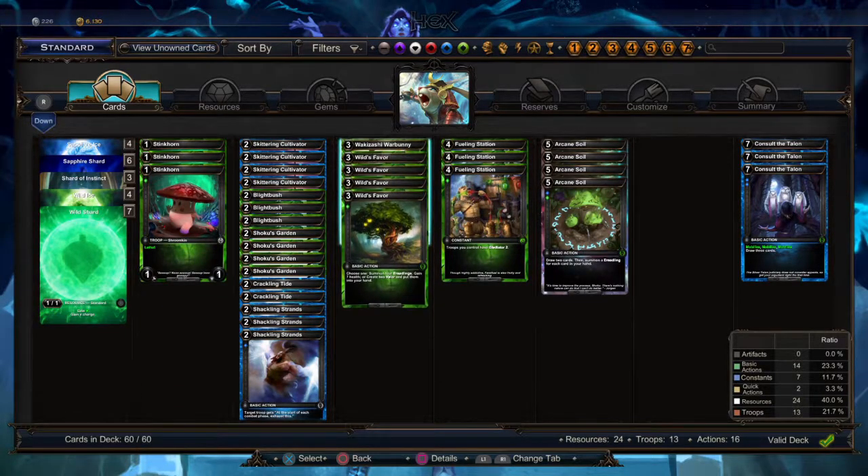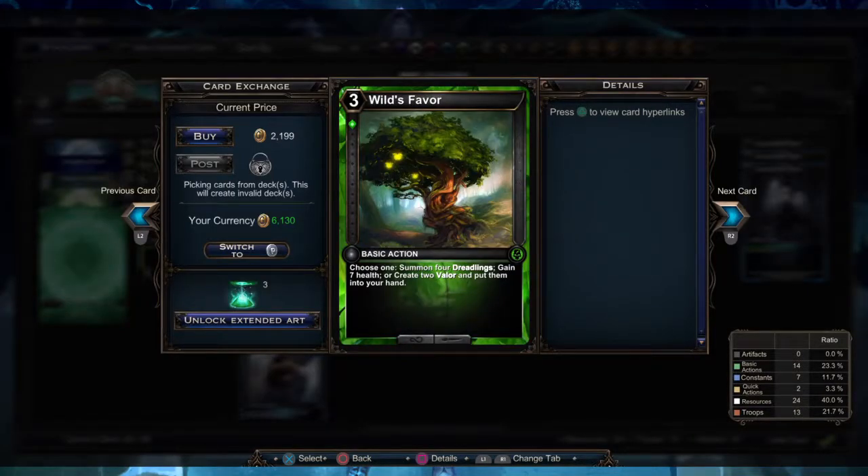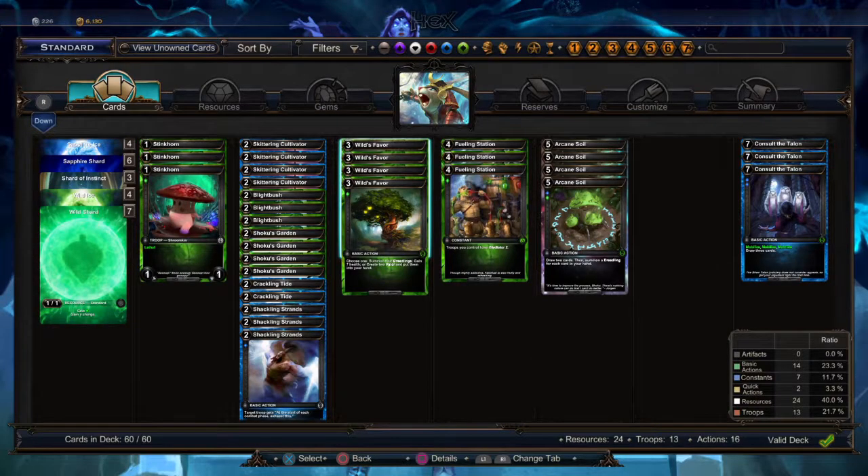The next card kind of stands on its own because you have three choices: summon four Dreadlings, gain seven life, or create two Valor. You're most always going to use this to create the four Dreadlings, although late game if you haven't drawn into a Garden or it got destroyed, it's nice to gain seven life. Sometimes you're also going to want to hold on to these until after you've played a War Bunny or a Fueling Station so you can get the maximum effect out of it.